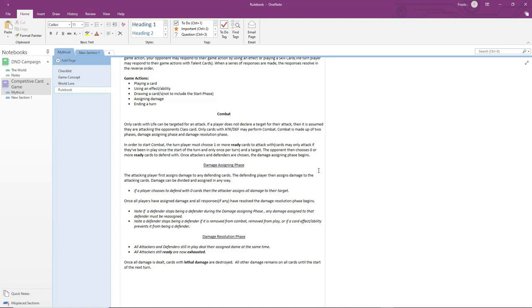Last episode we went over the combat phase. The combat phase is made up of two phases: a damage assigning phase and a damage resolution phase. Only cards with life can be declared as a target for an attack — so a class card or a relic with life. If a player does not declare a target, it is assumed they are attacking the class card by default. In order for a card to attack, it has to have been in place since the beginning of the turn and it must be what I'm calling ready. Whenever a card attacks or uses an effect, it turns sideways and it is Exhausted — or as some may refer to it, tapped.